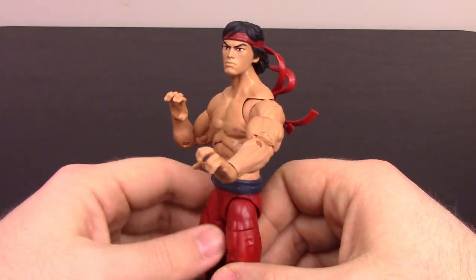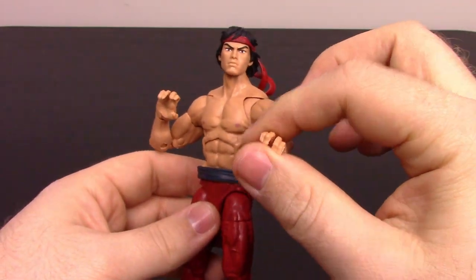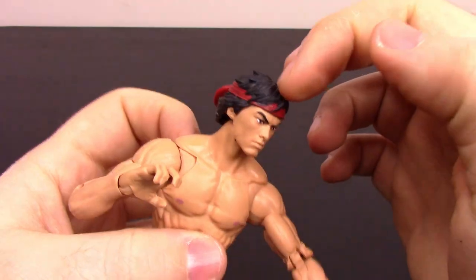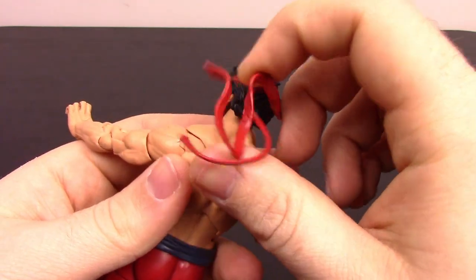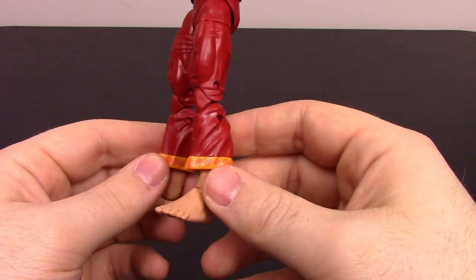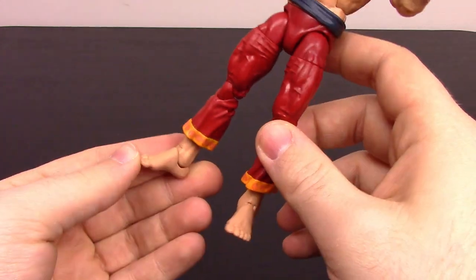He has multiple skills — gymnast, marksman with throwing objects like throwing stars, weapon proficiency, philosopher, and the ability to control his nervous system so he can ignore pain in a fight. For the actual look, he looks just like a classic Kung Fu person — reminds me a lot of Bruce Lee or Liu Kang from Mortal Kombat. He's got black hair slightly longer and swept back, a red headband flowing down in the back, upper body with no shirt, a sash around his waist as a belt, and red pants with a yellow band at the bottom and orange dots. He's barefoot since he's a Kung Fu master.